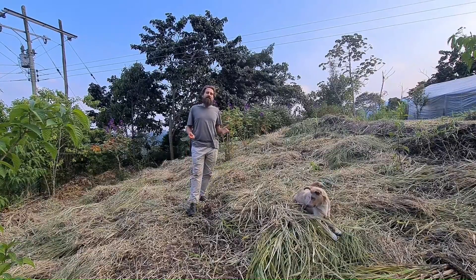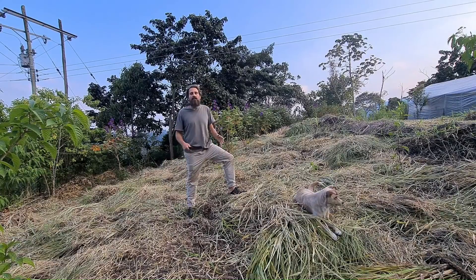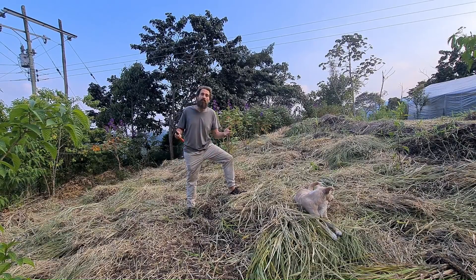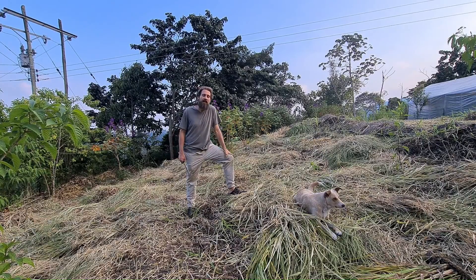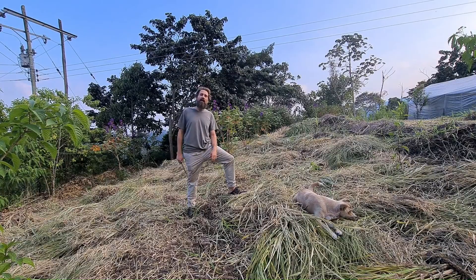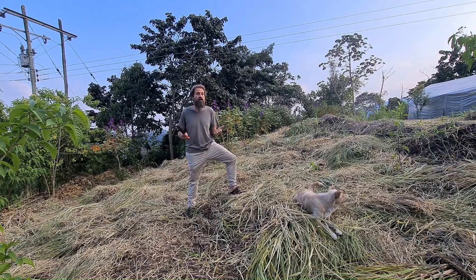One of the biggest challenges in restoration is dealing with grasses. When you start with a forest and slowly transition it into coffee or other crops, eventually the soil degrades to such an extent that it ends up being potrero or pasture. Low quality grasslands or grassy fields are the bottom of the barrel in places like Latin America and Colombia where we are. How do you take this degraded land with low quality invasive grasses and transition it back into productive forests?